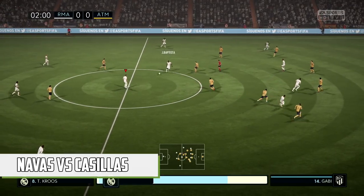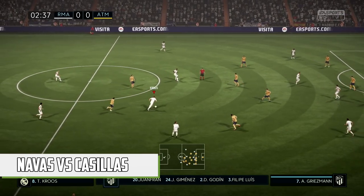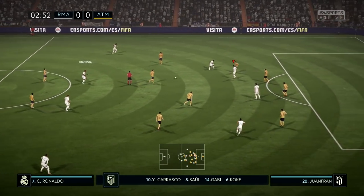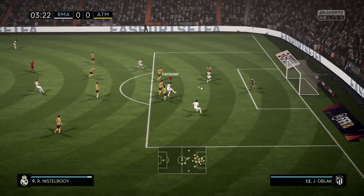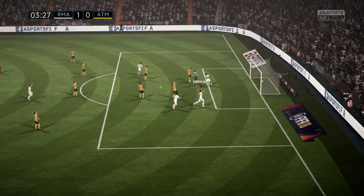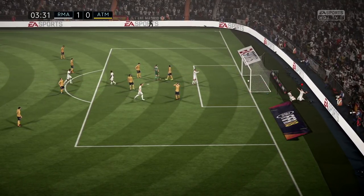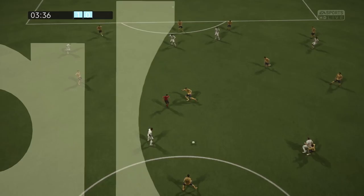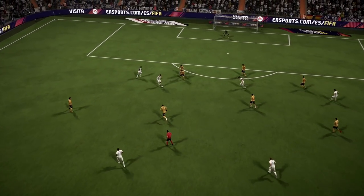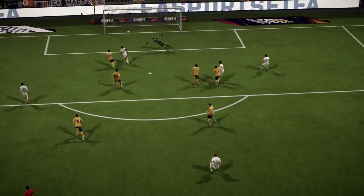In goal, Keylor Navas versus Iker Casillas. This one is as easy in real life as it is in FIFA. Navas may be an 85-rated goalkeeper but that is his potential. As for Casillas, he started off as an 88 on FIFA 08 and ended up as a 92. He also had 93 reflexes and 91 diving, which is pretty insane. He was one of the best keepers on FIFA 08 and it's obvious to see why. So we're going to go with Casillas in goal.